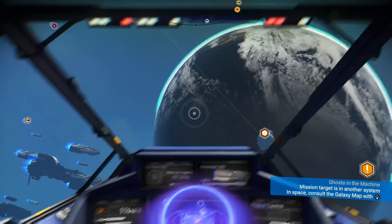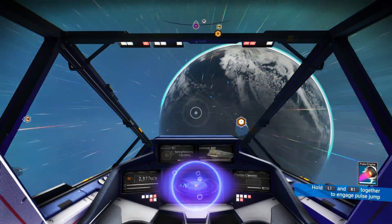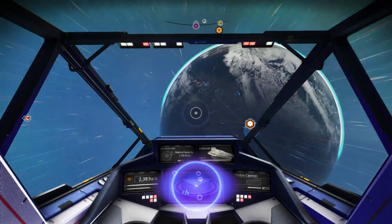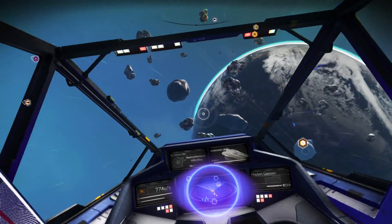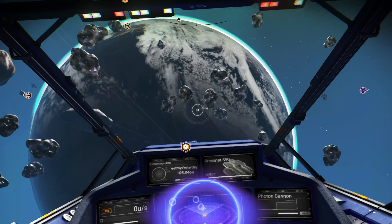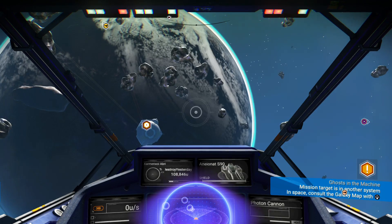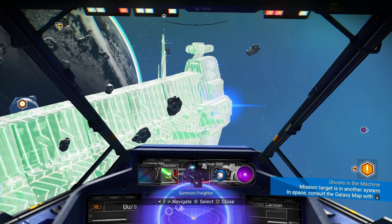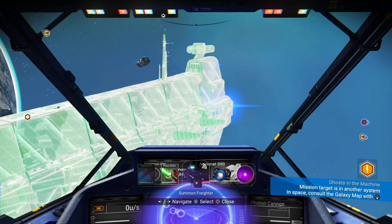You fly faster in space. If you are on a planet and have a waypoint on the other side, fly out into space and use L1 and R1 to get to it — much faster than flying across the planet surface. Circle boost is also quicker in space since gravity isn't working against you. You can summon your freighter in space by clicking the down D-pad and placing it.